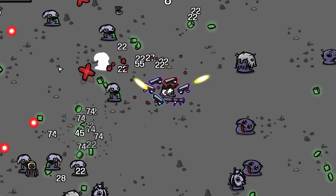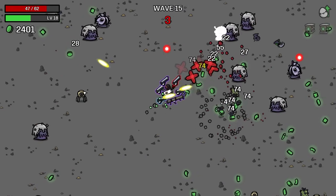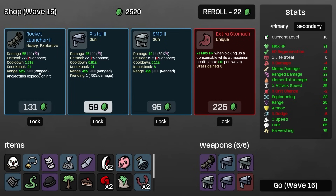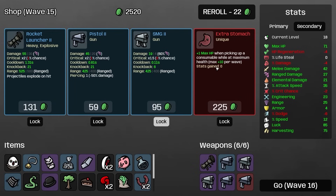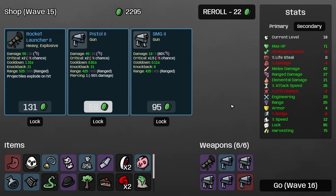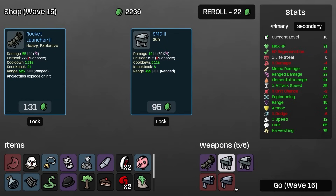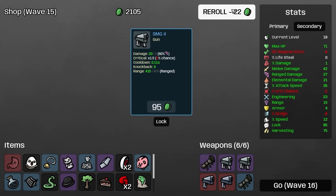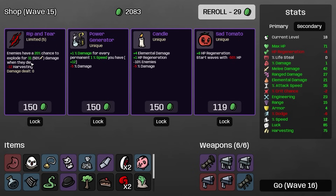I feel like I need more explosives — there are too many clusters of enemies that aren't evaporating quick enough. We need much more explosive damage. There's another 9 max HP that we badly need, and a tier 2 rocket launcher. Plus 1 max HP when picking up a consumable while at maximum health — we can get plus 10 per wave. That basically solved our HP problem. So now it is endlessly stacked damage without really trying.